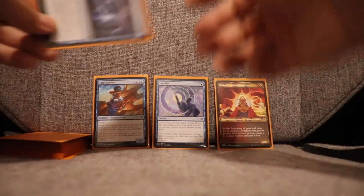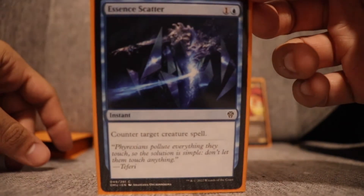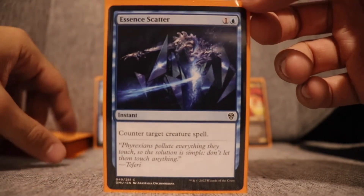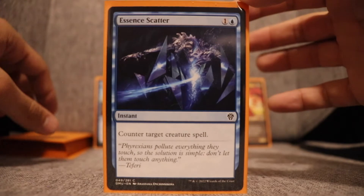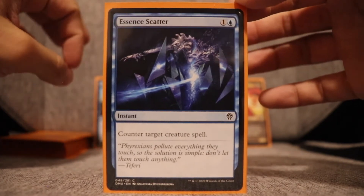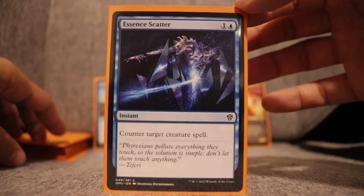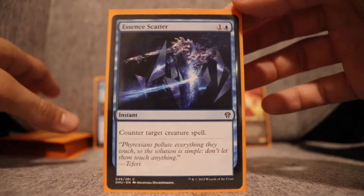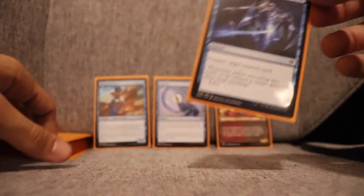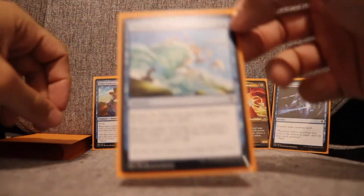Essence Scatter — this card was so fun. It's a ton of fun to play in blue. When people are putting down their bomb creatures, you can send them right to the graveyard. I synergized this with Tolarian Geyser. I probably had three in the deck. That worked really well — when I would send a card back to their hand, their next turn they'd try to replay it, but with Essence Scatter in hand I could get rid of that card completely.